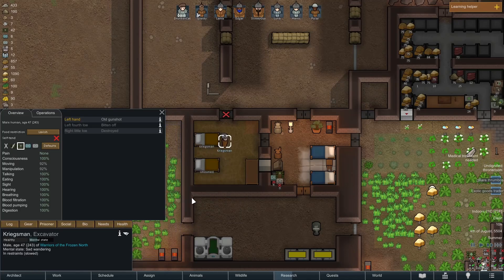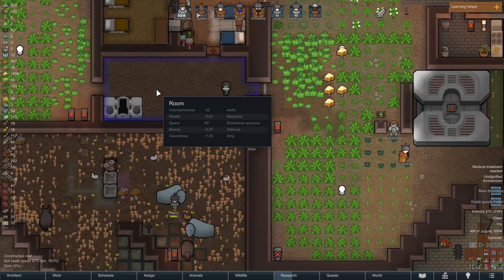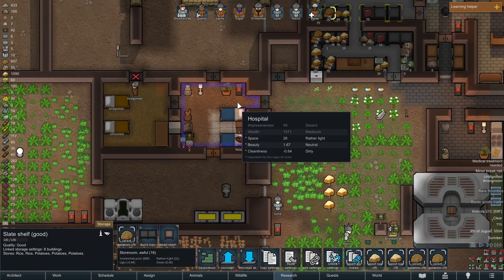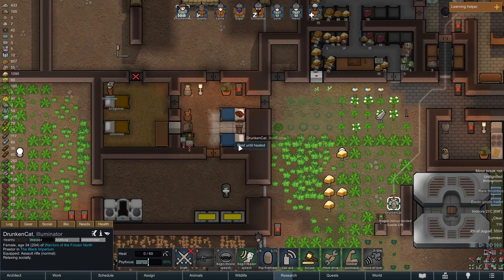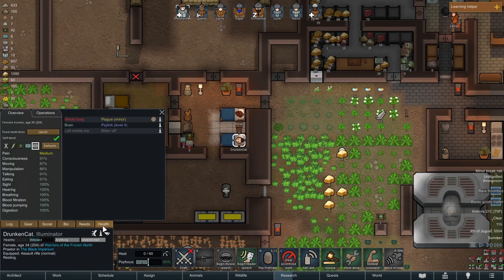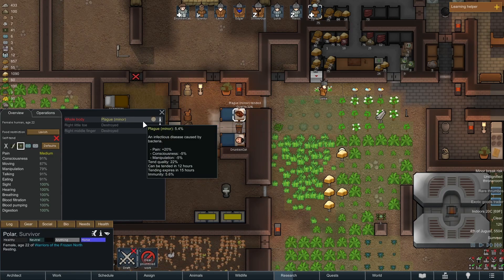Kriegsman is having a rough go. And we have another plague — even more plagues. Polar is there, Drunken Cat is there. Immunity is going up faster, we're good. Immunity is higher, we're good.